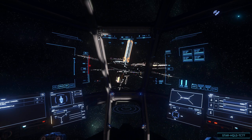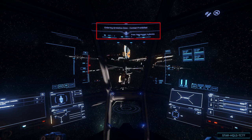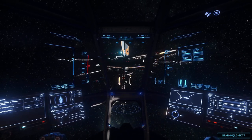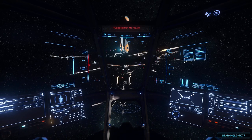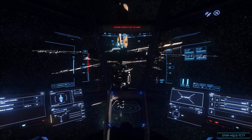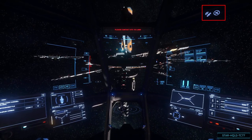As we get into range of the station, we're notified of entering the armistice zone — think of this as a safe zone where combat is prohibited. I say prohibited, not prevented: while it does prevent some types of combat, some players have found ways around that. You can also see the icon in the top right of a circle around a bullet with a slash through it, signifying you're inside the armistice.